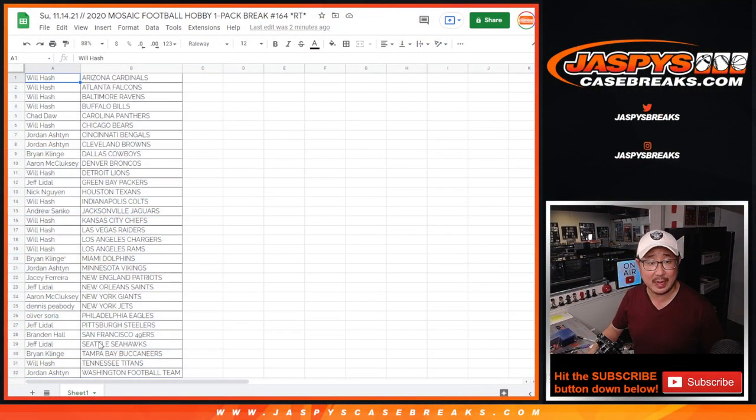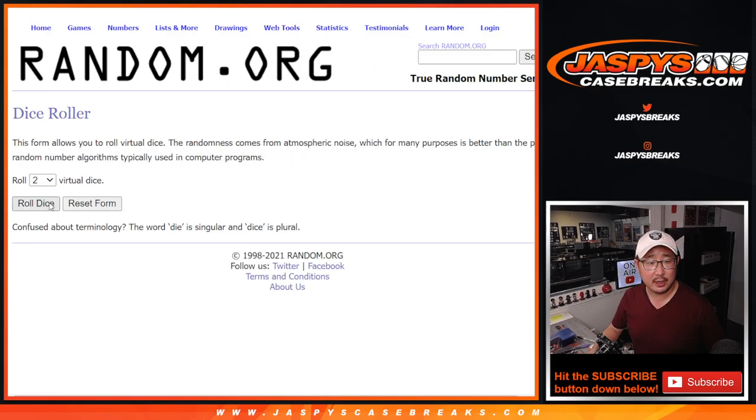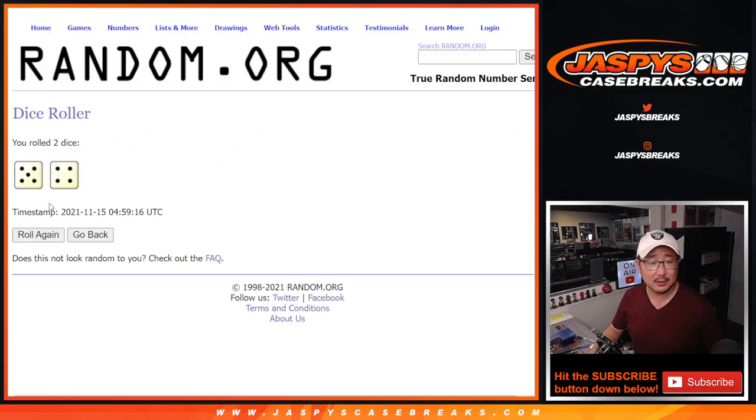Let's give away those spots. Let's grab everybody's names once again. New dice, new list. It'll be the top six after nine — five and a four, nine times.